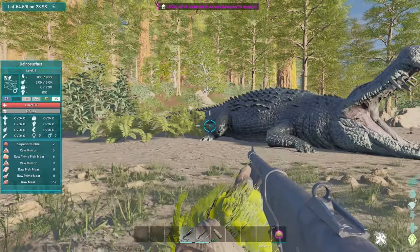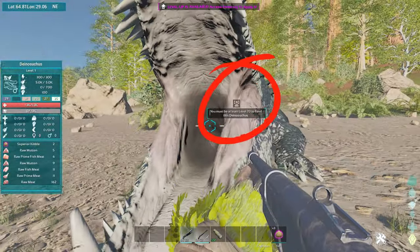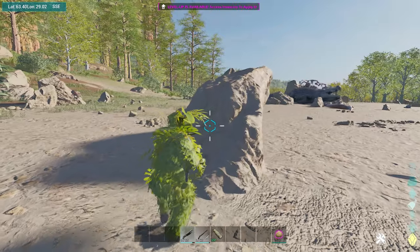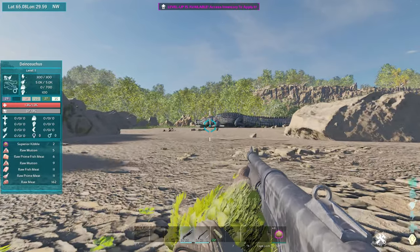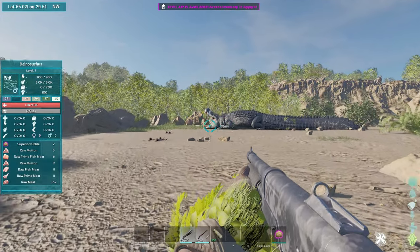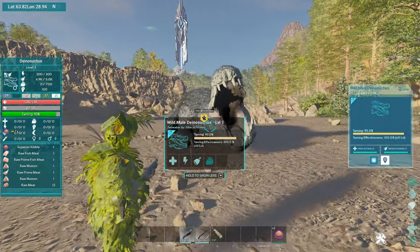Up next is the Dinosutras. First, you're going to want to get a set of ghillie armor as it's a lot easier to sneak up on the tame. Make sure you're at least level 70, as if you are too low level you won't be allowed to tame it. You'll also need superior kibble. Wait for the Dinosutras to sit in its resting position, then make your way towards it — it will slowly start to open its jaws. Once you get in front of its jaws, feed the kibble and run. Rinse and repeat to get an absolute beast on your side.